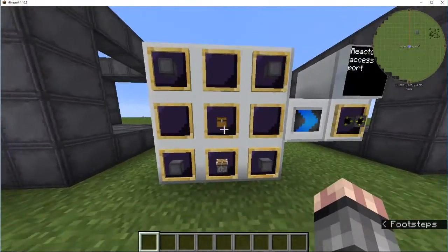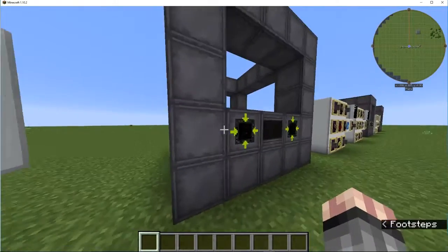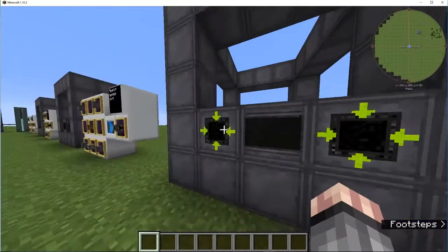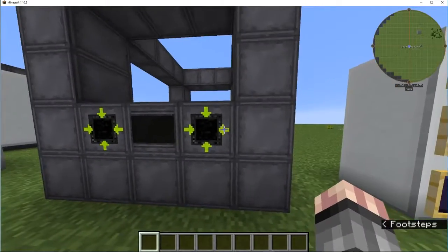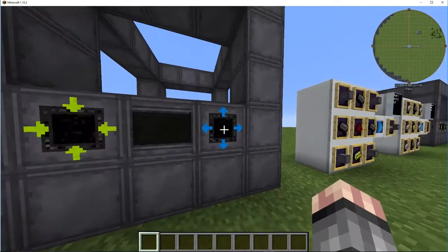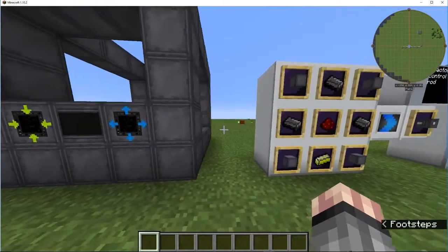Then you need 4 casing, a chest, and a piston to make a reactor access port. Again, you can put them anywhere — I just prefer to put them right in the front or on the sides. You'll need to click one of them to turn it to deposit the waste, so instead of it building up, it deposits the waste out there.